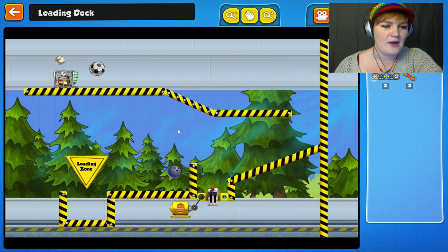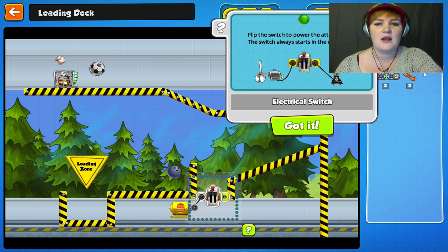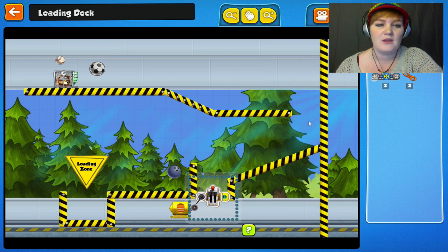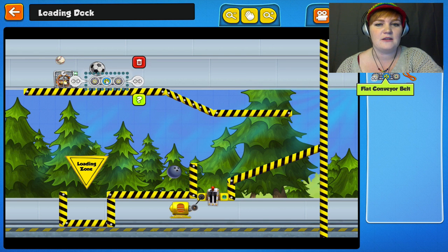There we go. So there's this thing, which I'm not 100% sure what I'm supposed to do with it. Oh, there's a question mark - Electrical switch. Flip the switch to power the attached outlets. See, this is why we read the tutorials, folks. If I get that soccer ball to drop on that, that will turn that on. But I don't know what this thing down here does. So let's just get the soccer ball down there to start with, and see what it actually does.